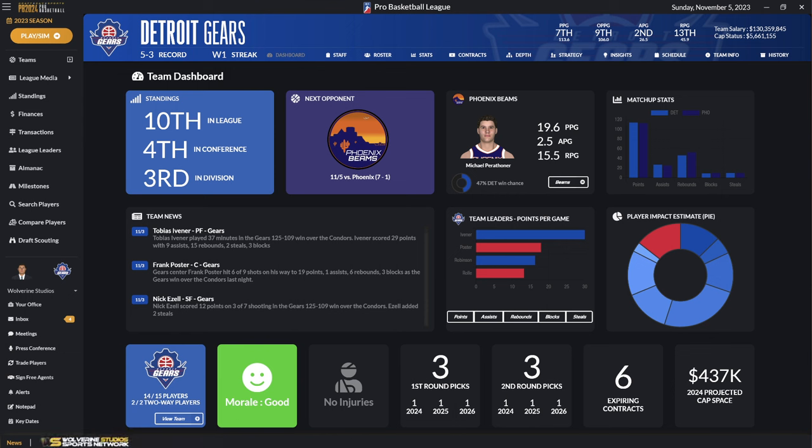One of the really cool features is on the bottom of the screen — there is a news ticker that will be going. You can see the scores from the previous day and major news stories that break down there, so as you're going through your league you can always be checking up on that. This dashboard screen — I really like how this has come out. It's giving you a whole lot of information at a glance: where your team is in the standings, your next opponent, the best player on the next opponent, and your win chance.